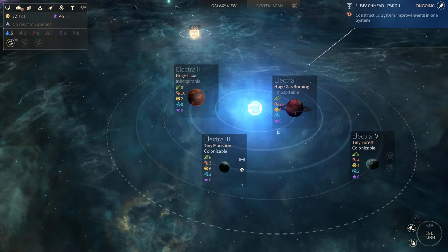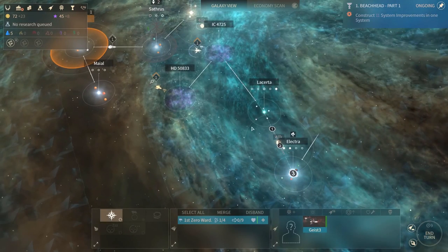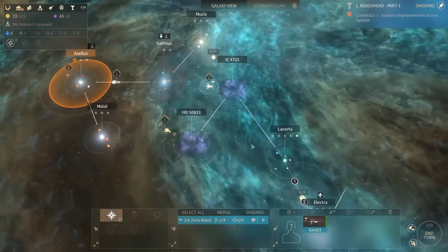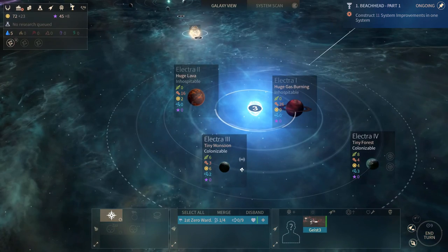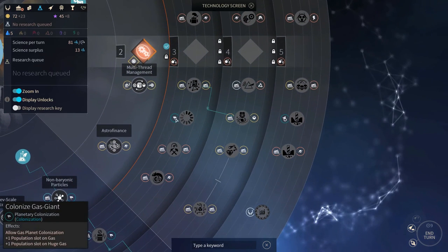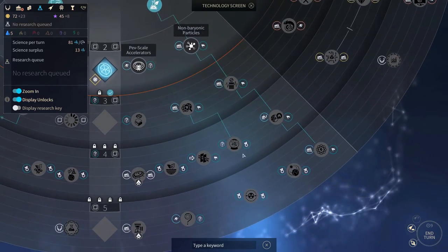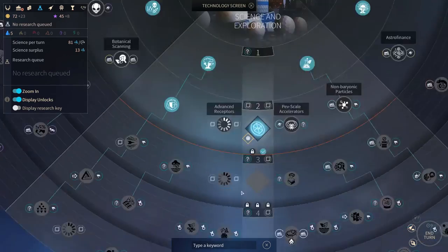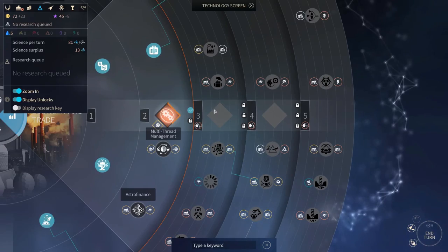I might colonize one of these instead. I can always go back to Lacerta later on and try to control everything in between. There's a huge gas and huge lava planet. If I wanted to colonize them, I'd need a specific technology for gas, and I'm not sure where lava colonization is - it's probably quite far away in the tech tree. Let's forget about that for now, but this one I'll be able to do at some point.